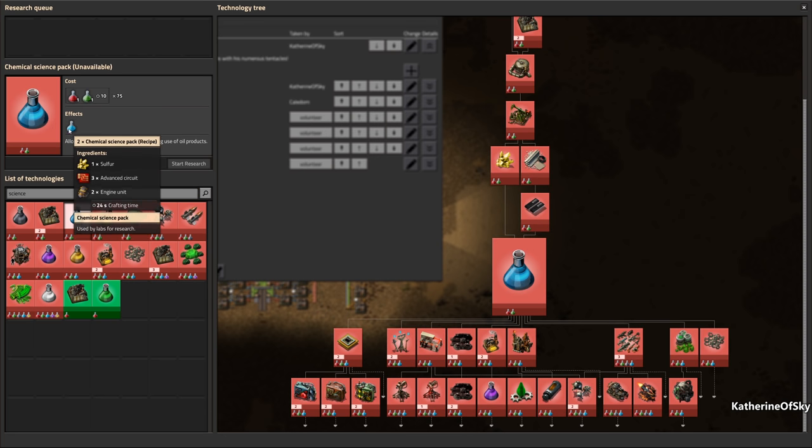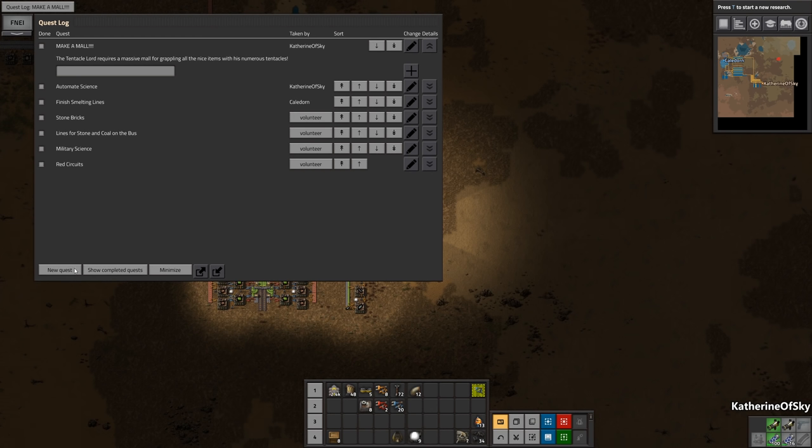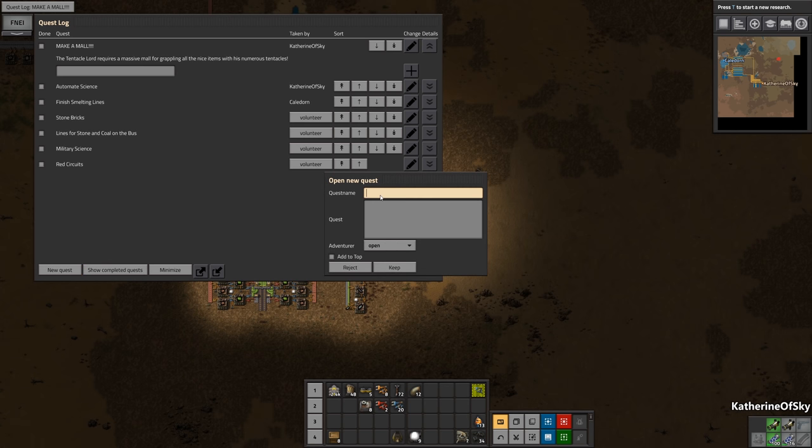Let me check what blue science requires because some recipes have undergone significant changes over time. To make blue science, we need sulfur and advanced circuits — so we need red circuits and we need to make sulfur. That means we need to start getting some oil. New quest: get oil.